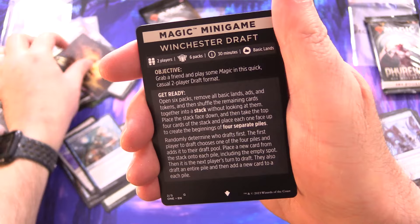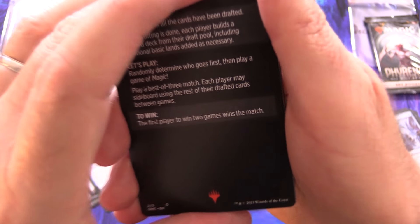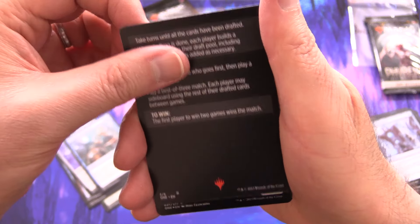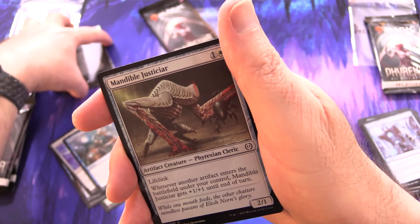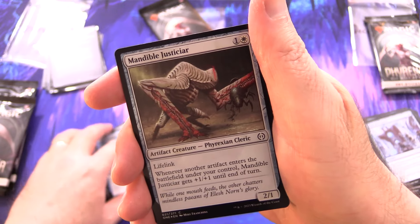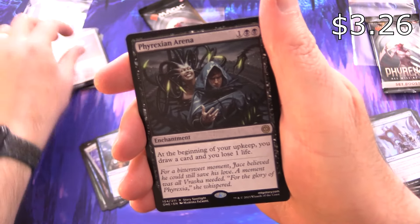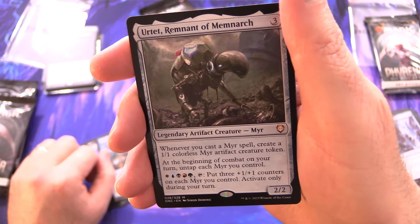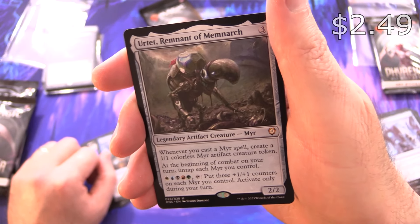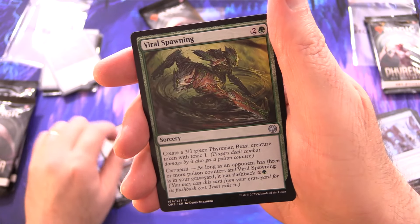The art card is Vanish into Eternity — and we've got a signed art card. That is some fantastic artwork right there. And a Magic minigame: Winchester Draft. Andrew dancing around with glee — that is a milestone in his life! Congratulations. We've got a foil Mandible Justicia and Phyrexian Arena. Jace and Vraska, of course, made a comeback in Outlaws of Thunder Junction.